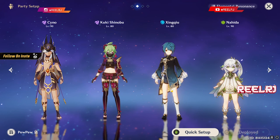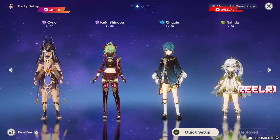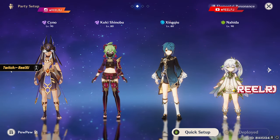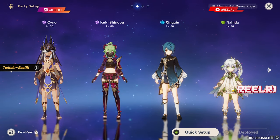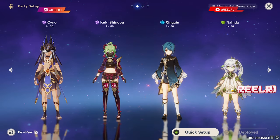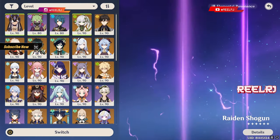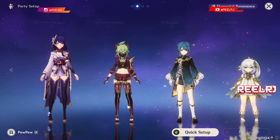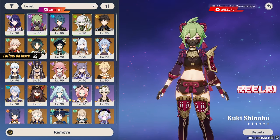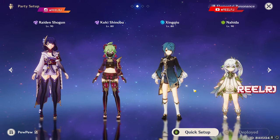Aggravate deals very high damage, and by including hydro for Hyperbloom, you get equally high additional damage. Nahida is the main pillar providing dendro application and 250 elemental mastery — each elemental skill hit can easily deal 25,000 to 30,000 damage. You can swap Cyno for Raiden Shogun and replace Kuki with another hydro character like Yelan for double hydro.